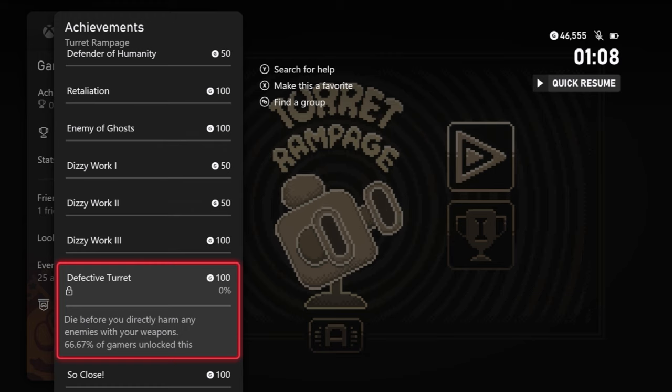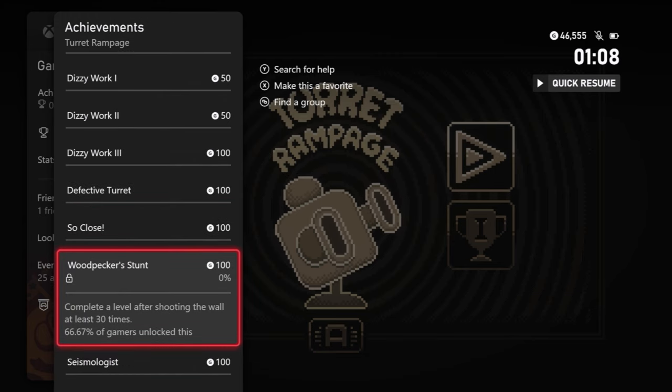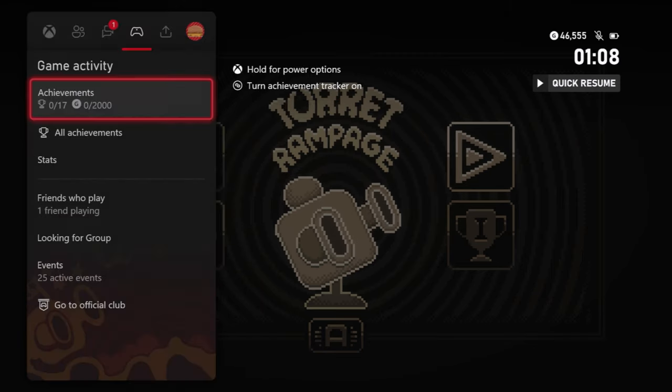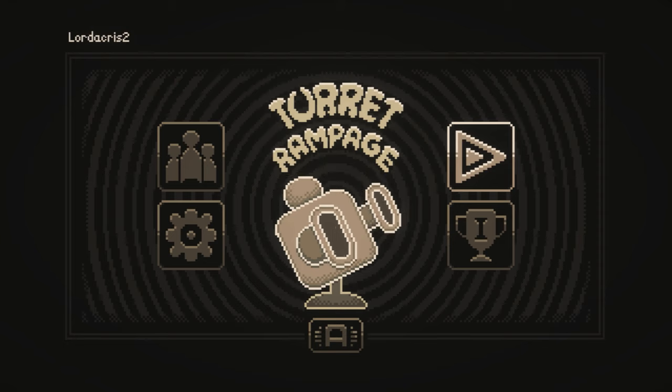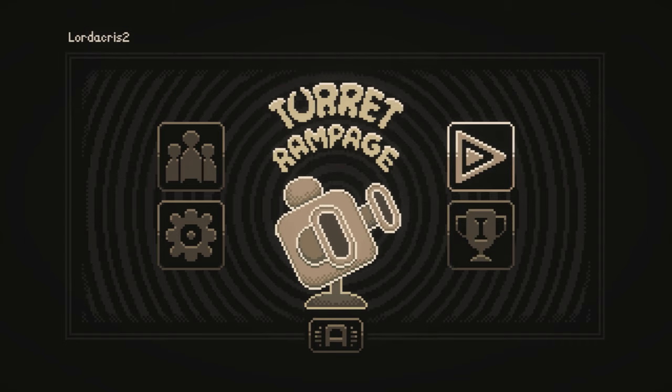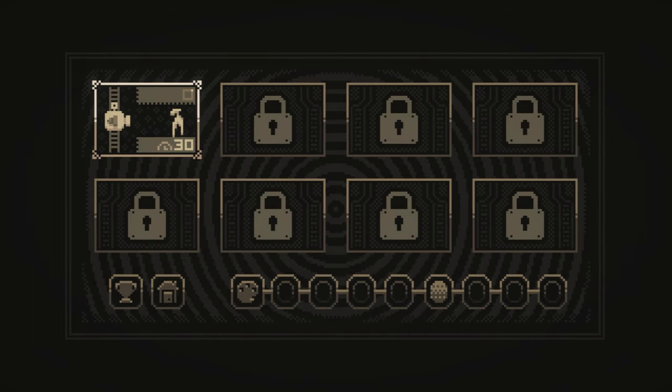Turret Rampage is a simplistic turret defence game where you need to defend yourself from waves of subterranean monsters. This being a new EastAsiaSoft title launch, we already have the title update installed with 2000 Gamerscore and there is a total of 17 achievements or trophies to earn. Most of these are related to completing the first 7 levels, however there are a few specific achievements that you won't collect naturally. The game does have level select and nothing's missable, and at the start of each level I'll let you know what achievements can be earned and how to go about getting them.